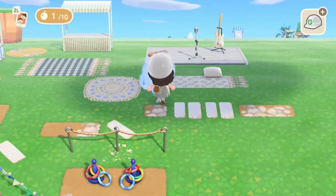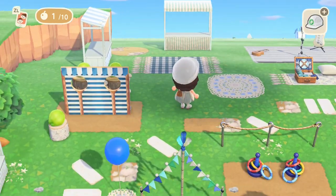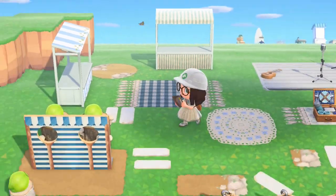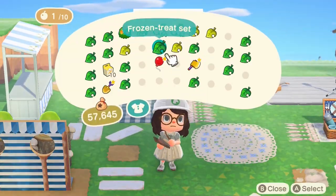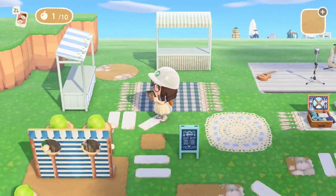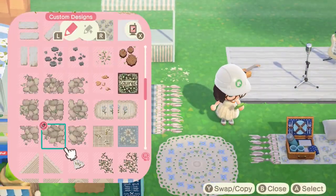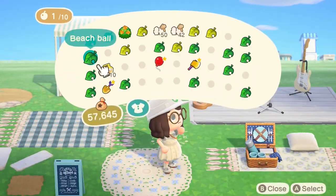I'm just gonna start off decorating over here where we've got some of the picnic blankets — gone in with some cushions and the picnic basket. I love that colorization on the picnic blanket and basket, really like the mixture of the blues and the polka dots. Just trying to incorporate some more foodie items over in this area — I think this is where we're gonna have some food, so I've got a blue popcorn machine, a barbecue, things like that.